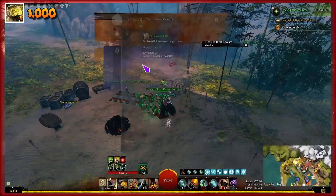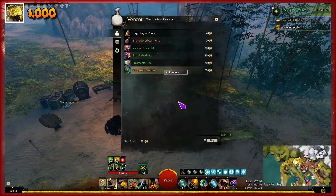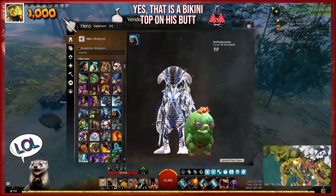From the Bizarre Docks Waypoint, head northwest to the treasure hunt reward vendor. You're going to need 1,000 bundles of loot to buy the mini Beach Gordon. Getting 1,000 bundles of loot is fairly easy — you just have to do the treasure hunt event and it'll take you probably four to six times.